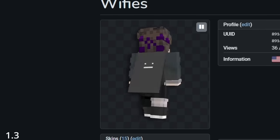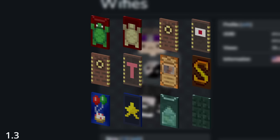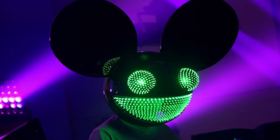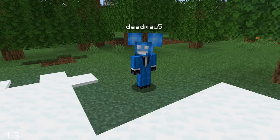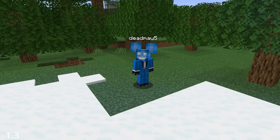With the introduction of capes a few versions back, a lot of the new ones had custom easter eggs hidden on the underside. And on the topic of special character modifications, the famous DJ Deadmau5 would now have special ears on his Minecraft skin, a reference to his famous mask.